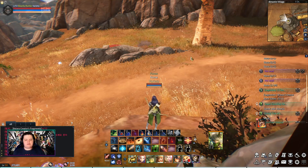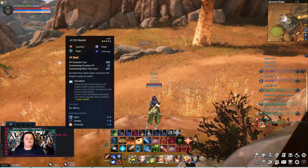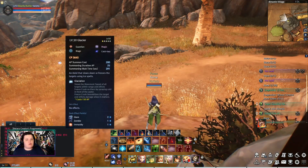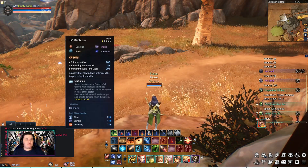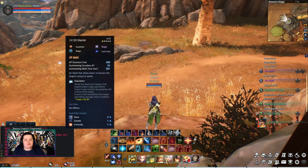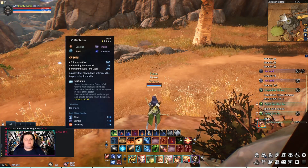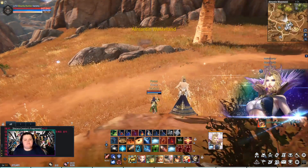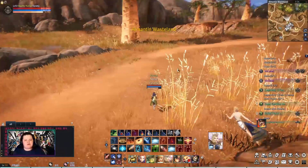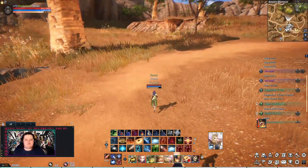So let's de-summon the pet and have a look at a Guardian. The Guardian is usually stronger and they cost more to summon — it's 200 AP rather than 100, and it costs 25 to keep it out. As you can see down here, Glacitation costs 150 AP to use. So when you use their ability, it's actually going to cost you AP. There's a reason for this, though, because they are unbelievably powerful.